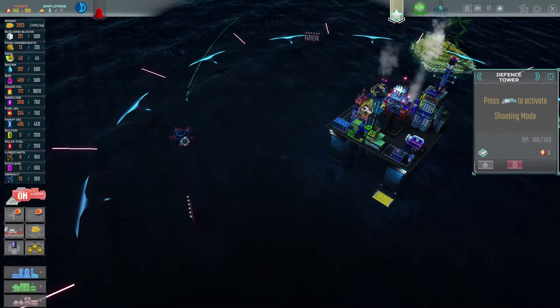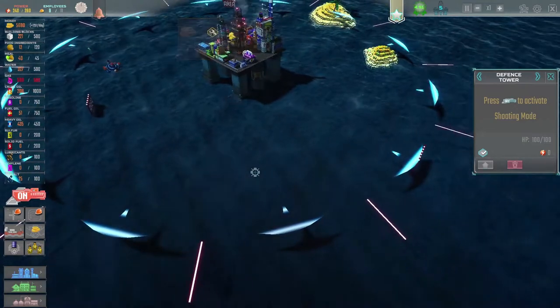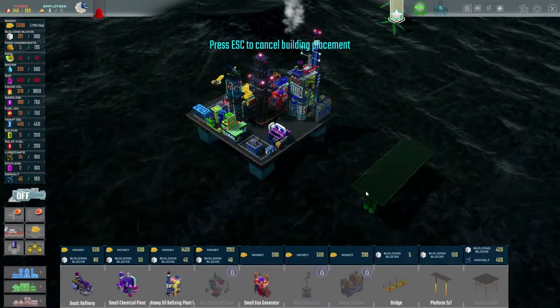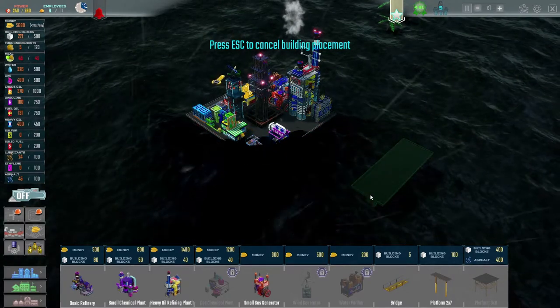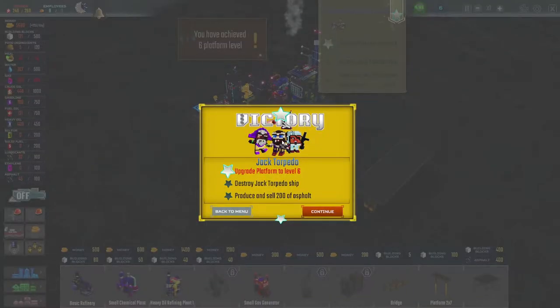Press off to activate shooting mode. We can now aim at the pirates manually. Can we attack this other ship? It doesn't seem to take damage. We can place the platform here — maybe that's the maximum size. I'll place one here. You've achieved level 6 — platform level 6 victory! But I want to continue because I want to take down Jack Torpedo's ship.